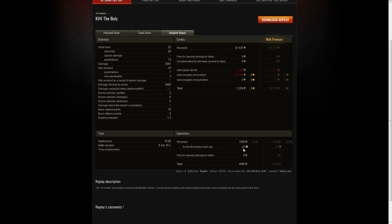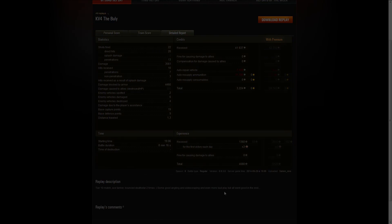This was during a 3x experience event — very nice — for a grand total of 4,000 experience. Tier 10 match, Ace Tanker, bounced the Death Star twice, good angling. The sidescraping was done pretty well. The only comment I have is the IS-3 encounter where he pulls out sideways and takes a shot to the side — still bounces it, but the angling during the whole duel could have been a little better. But overall it was pretty well done and pretty well handled in general. Well played, well done, and thank you for submitting it. Thank you guys for watching — if you liked this video give it a thumbs up, if you want to see more please subscribe and I'll see you on the next one.